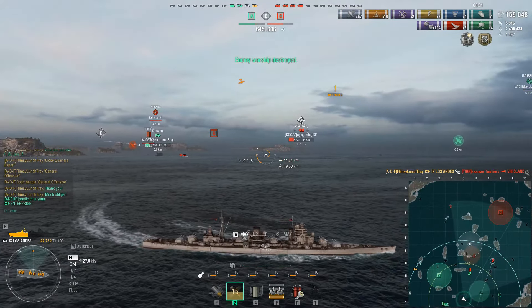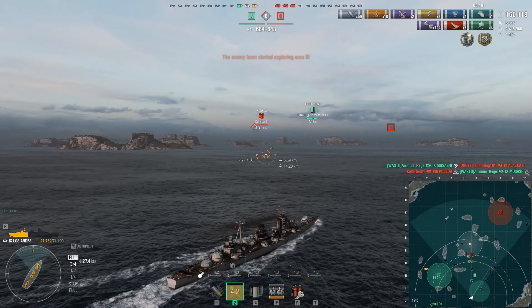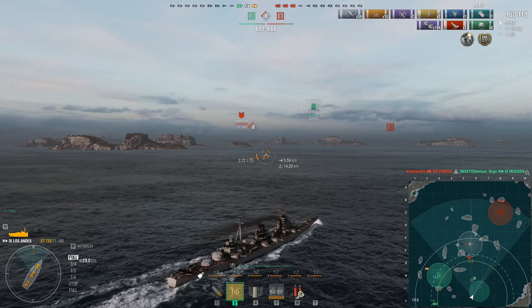I want to get up here into Bravo. The enemy CV actually steps onto B because the enemy Los Andes and North Carolina are further back. I'm thanking the Enterprise player because he dropped a fighter on me. I don't have any more heals — all I have now is just my damage control party. I'm going to have to use my really good rudder shift time to go bow in towards these skip bombers. Please don't set me on fire. It sets me on fire. Do I use damage control now? He might be sending rocket planes. I go ahead and use it — I can't heal anything back further at this point.